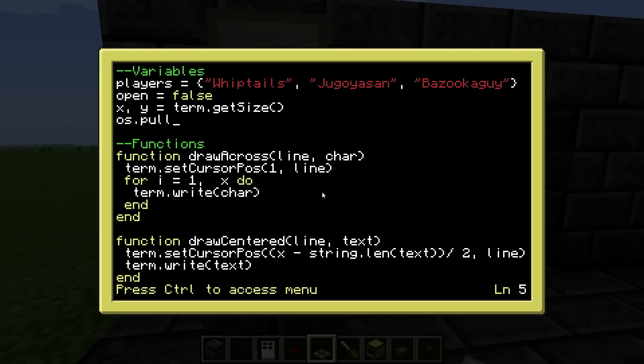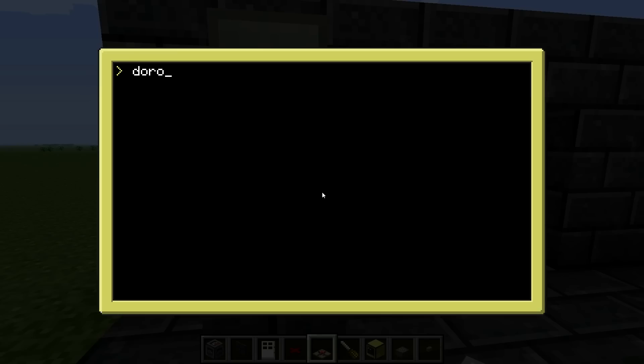Now it's as simple as using os.pullEventRaw instead of os.pullEvent. This will block terminating but not restarting. I'll show you with the door program.